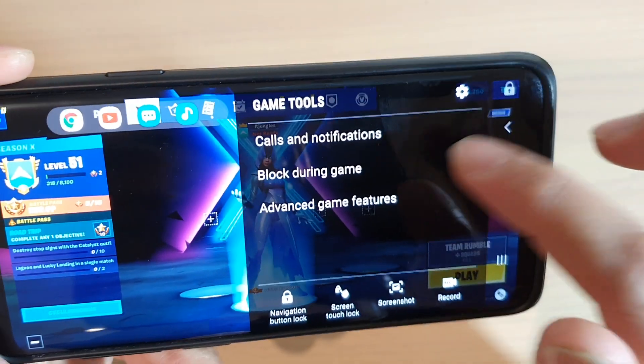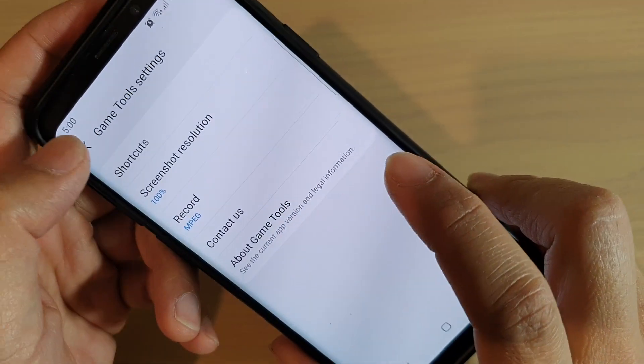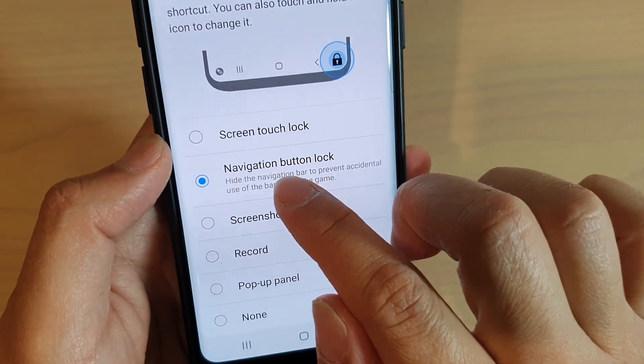If you don't happen to see this lock icon, then you can change it. Tap on game tools, then go into settings at the top, go into game settings, and in game settings tap on shortcuts. Make sure the shortcut is set to navigation button lock.